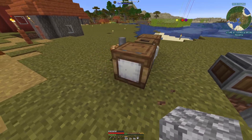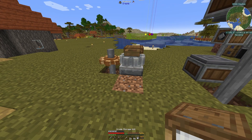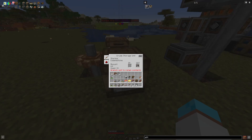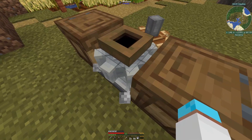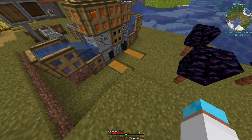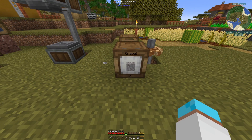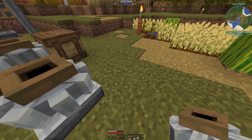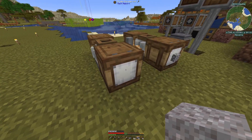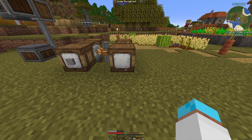These crude storages hold 32 stacks of stuff. You can pick them up with contents intact - very useful. I want to configure it: push out the back auto output, and auto input from the back. Look - we are converting cobblestone into gravel. There's 700 in there now converting to gravel. I'll add another crude storage to chain the next step.